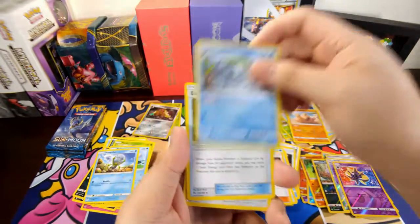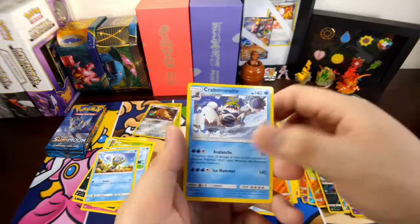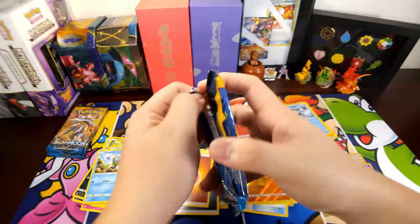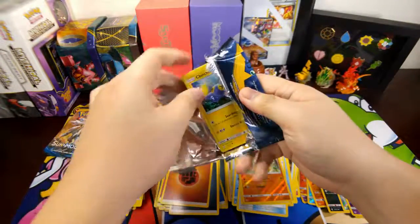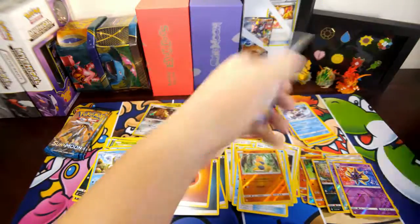Fighting Energy, Araquanid, EXP Share, Spinda, reverse holo Makuhita. Not looking good. We have three more after this one — come on, one more GX, one more!